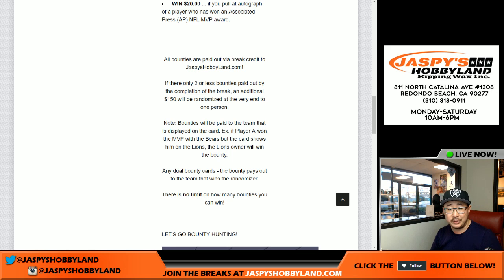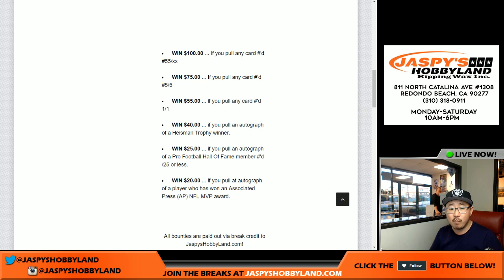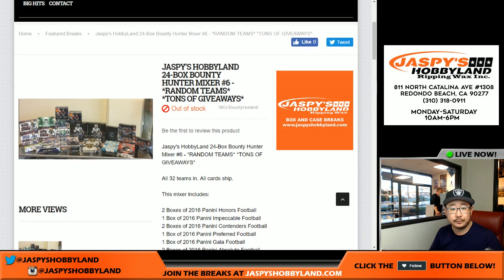Those are your bounties. If only two or fewer bounties are paid out, you'll get an additional $150 to be randomized to one person in the break. Bounties will be paid to the team displayed on the card. For example, if I pull a card and the player won an MVP with the Bears but he's shown in a Lions uniform, the Lions will win the bounty — we go by the player on the card. If there's any dual bounty cards, the bounty pays off to the person who wins the randomizer.